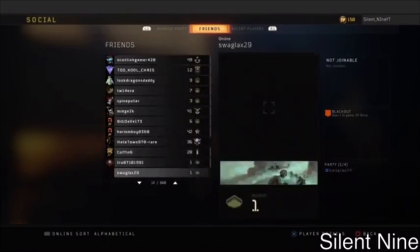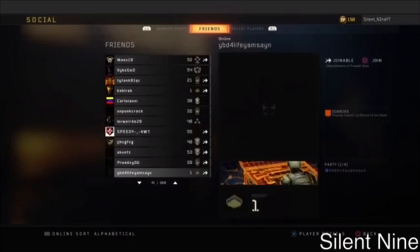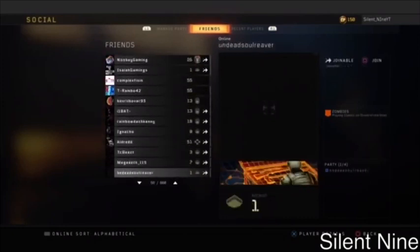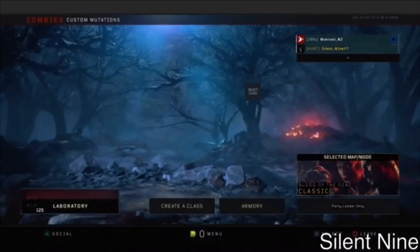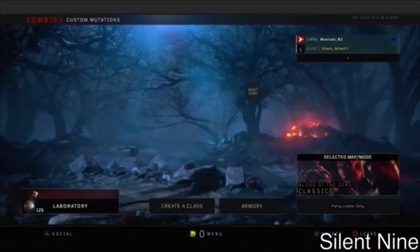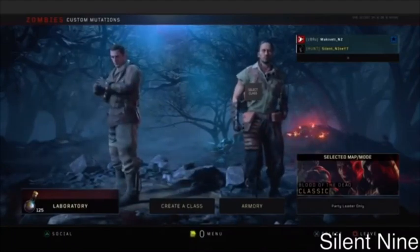Find your friend who's in the custom mutations lobby and join him. This next part is very important: when you join, press the join button only once. Do not spam it — that will make it ten times harder. Just press it once. When you join, you'll see that nothing is highlighted on your screen. If something is highlighted, you'll have to do it over again until nothing is highlighted.